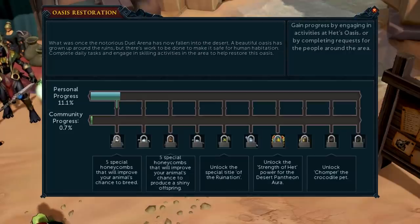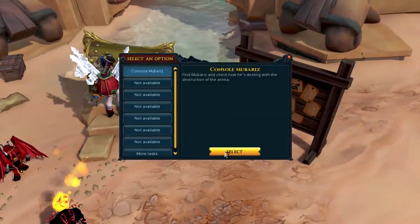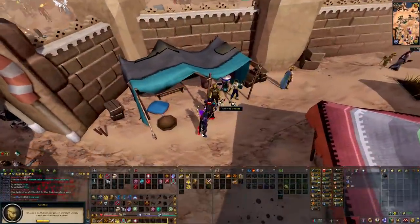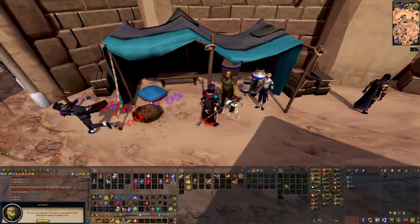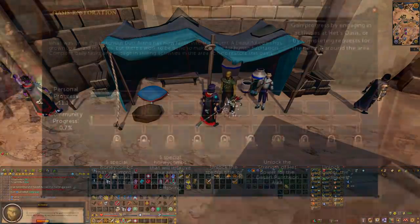As for the Het's Oasis event, you'll be able to progress your account by simply doing activities around the area, including the skilling activities and clearing debris. You're also able to obtain progress by completing the daily tasks or missions. These can be found on the board, and today's mission simply consists of talking to Mabarius, which is an NPC nearby the Alcarid Gate. This gate and NPC are a little bit southeast from the Icterlion NPC.